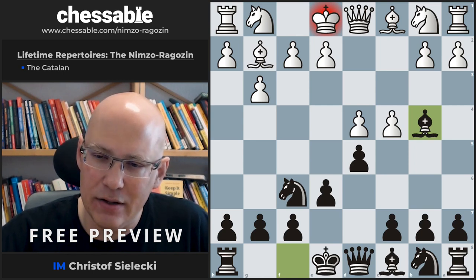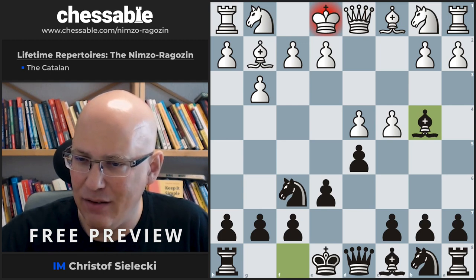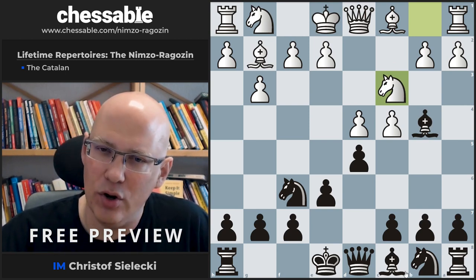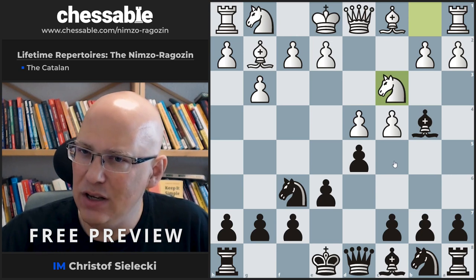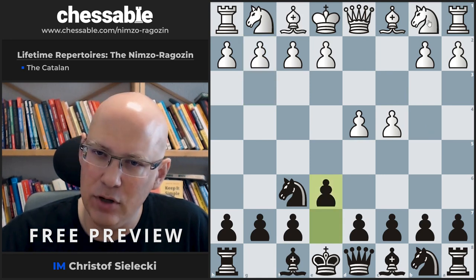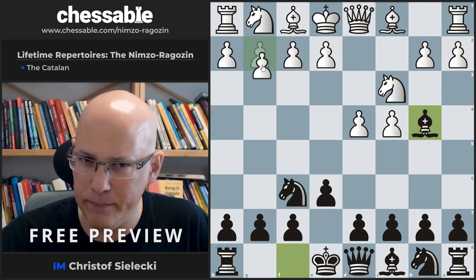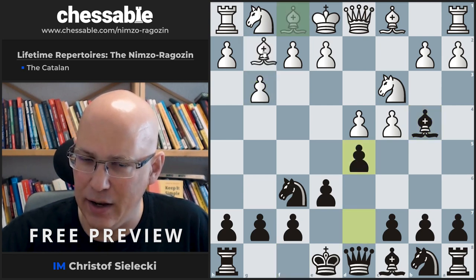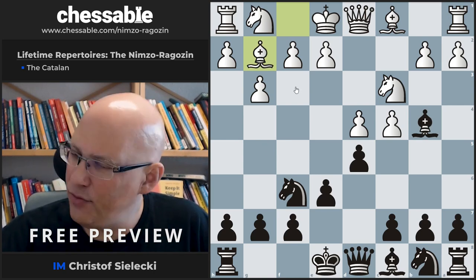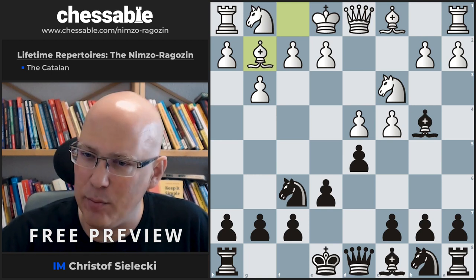We start with the move knight c3. This is not a move you will probably encounter very often here, but it has additional relevance because the position you have now could easily arise from a Nimzo-Indian. If you have the Nimzo and white plays g3, you get to the same line — this is exactly the same position. So we have a ready-made answer against the g3 Nimzo if we study the bishop b4 line, as it can lead to the same positions.